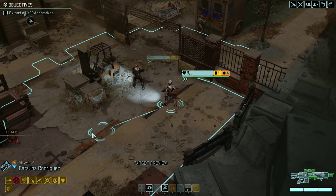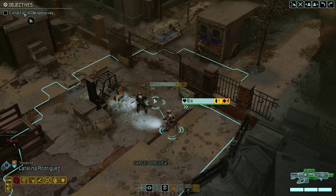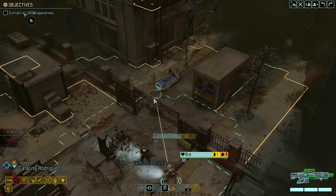Hello and welcome back to XCOM 2 Long War of the Chosen. My name is Steichen. We're playing legendary Iron Man and this is our first Covert Ops mission which blew up, so it's time for an escape. This is a Reduce the Avatar Progress mission and of course we want to get our two soldiers out of here.